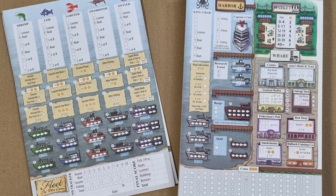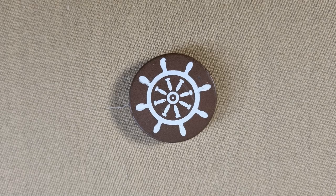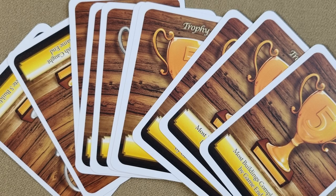There are two score pads, six boat dice, four town dice, the first player marker, three captain's tokens, five captain's cards, and ten trophy cards.